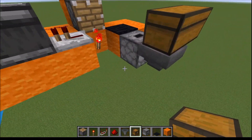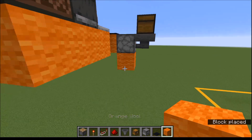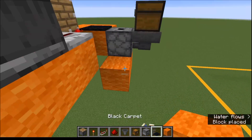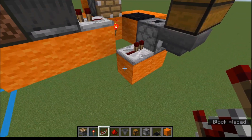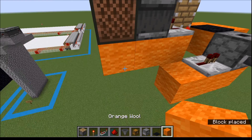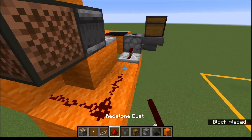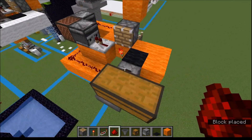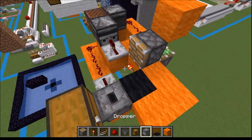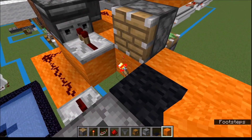Now we need to power this dropper. Come down here, place another redstone repeater. All these repeaters are on one tick — or zero tick, depending on how you count. Just run this along like this, and now this machine will automatically dispense dirt to you, or whatever block you put in here. I recommend putting dirt.